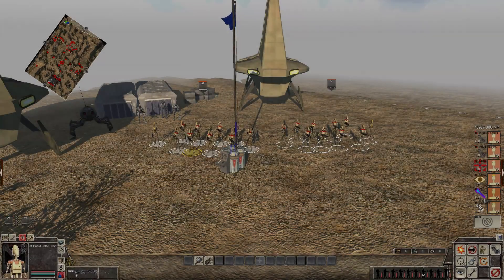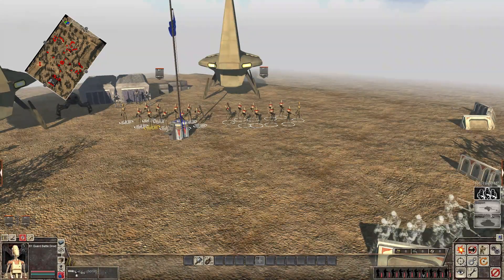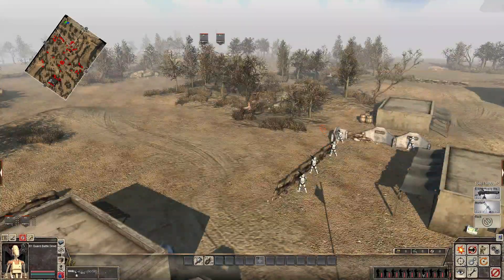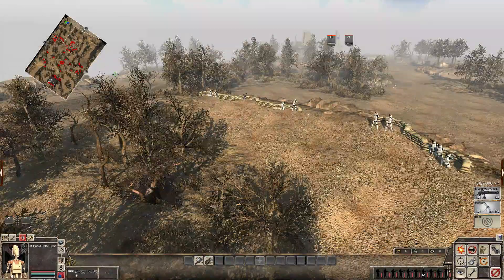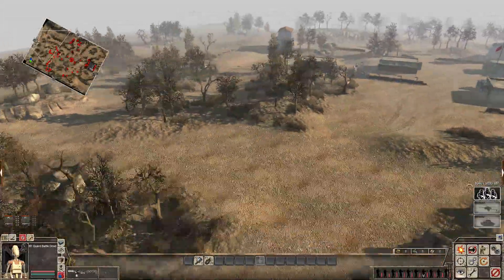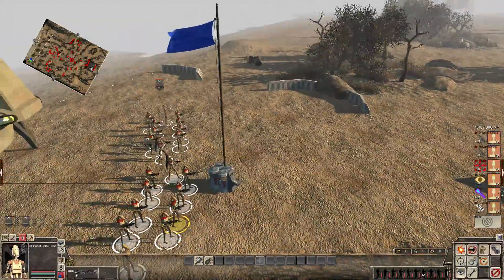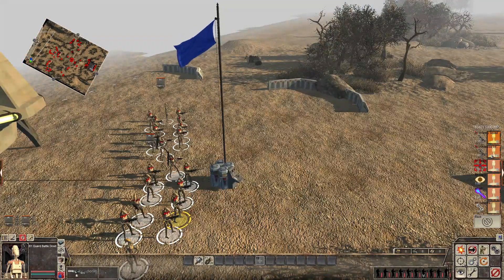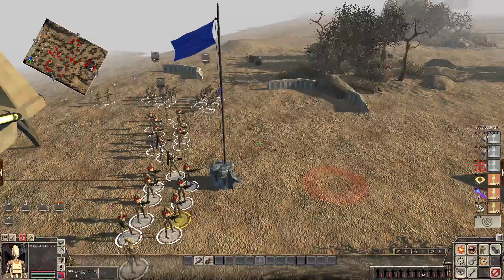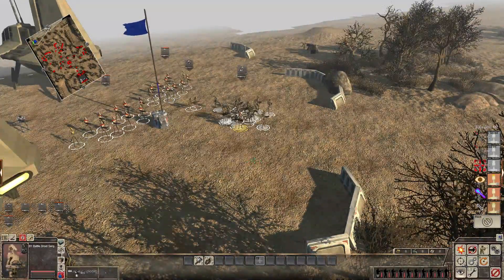Alright, first things first, we should probably get tanks or infantry. What kind of tanks can we get? We can get no tanks! Infantry it is. What about support? We could get a mortar — mortars can be really helpful, especially going up against clone entrenchments. But I want to see what our infantry is capable of first. So let's go ahead and get infantry, advanced infantry, and snipers. Okay, so we got four squads now.